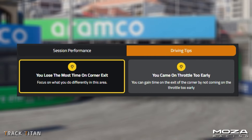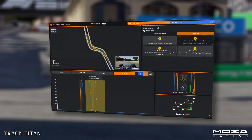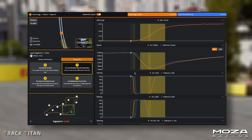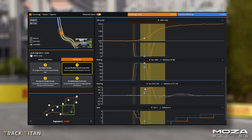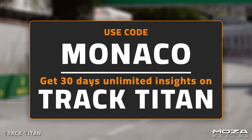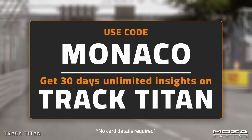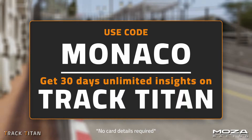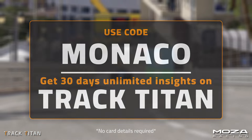Additionally, as you start to get more accustomed to the platform, you can toggle on Advanced Mode, which allows you to view the data the way professional drivers would do in real life. By signing up to Track Titan with the code MONACO, you can get 30 days of unlimited data insights for free. No car details needed, just record some laps and analyse your session to help you get quicker, faster.